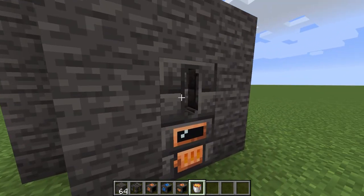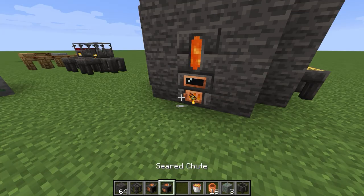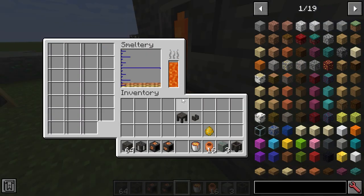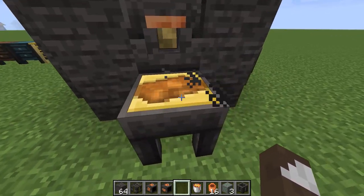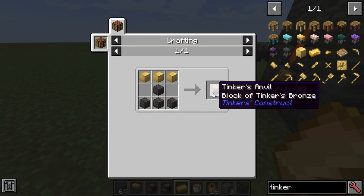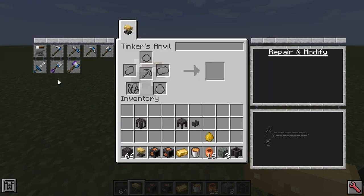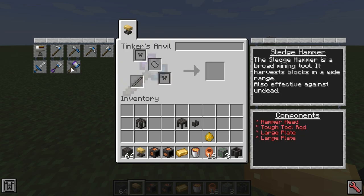I've put up a little smeltery here, filled with lava at 1,000 degrees. We also have the chute and the drain: the chute is for items, the drain is for liquids. If we put in three copper and a sand, it's going to turn into molten Tinker's Bronze — the first tier three material we're looking at. At this point you can also make the Tinker's Anvil, which gives access to tier three and four materials.